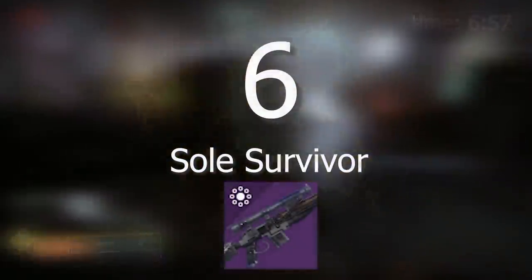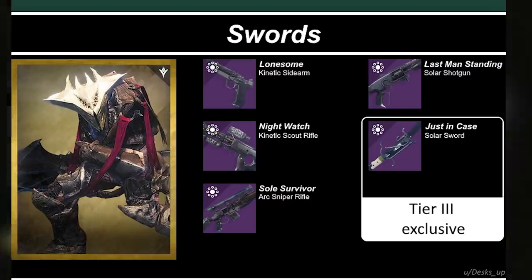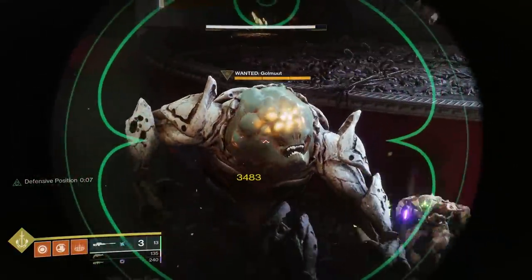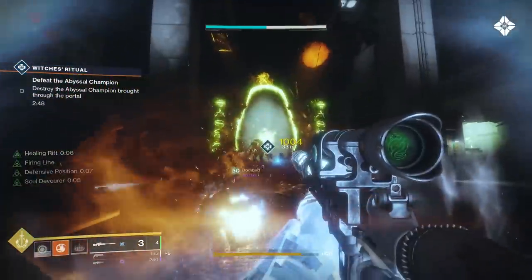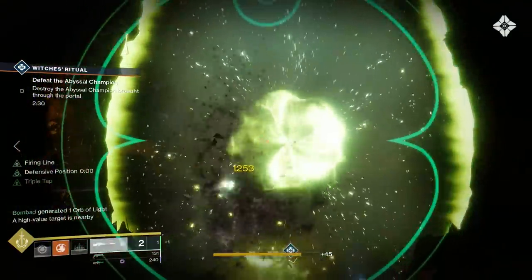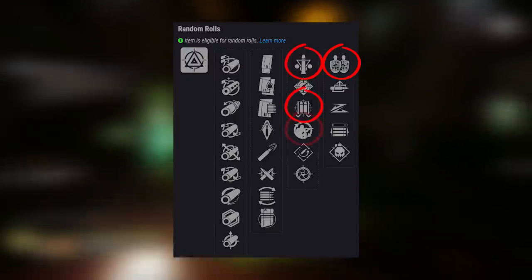Number six: Soul Survivor. This sniper rifle comes from either Reckoning or Gambit Prime. It's one of my favorite snipers for PvP, with a very fluid feel, but it's also very good for PvE damage phases as it rolls with the unique perk Firing Line. Firing Line increases precision damage by 25% for simply being near teammates, which is what you're doing in every DPS phase anyway. As far as the God roll, I'd say either Firing Line with Triple Tap, Fourth Times the Charm, or Field Prep.